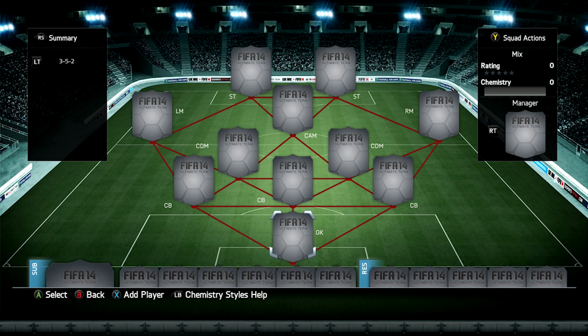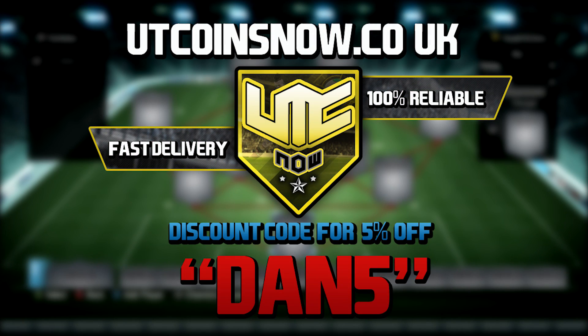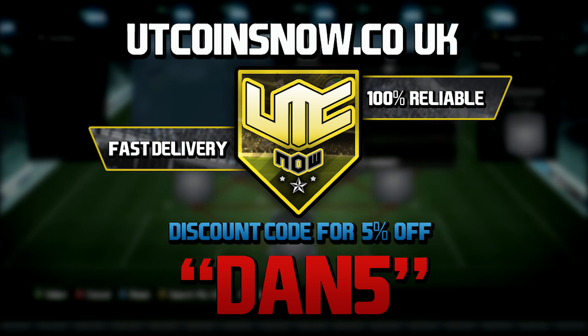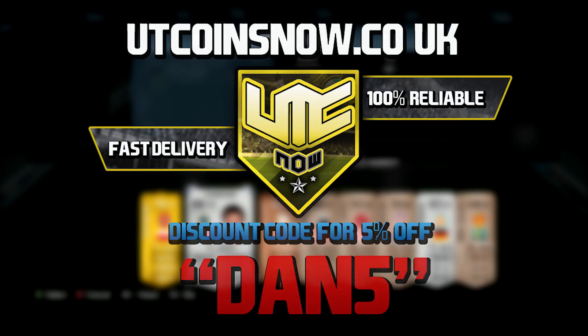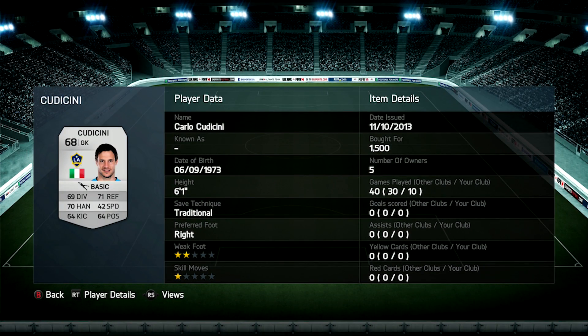Hey, what's up guys, Dan here. Welcome to a new squad builder. We've got a really cheap squad for you today. I did upload earlier so go check that out on my channel. Also go check out utcoinsnow.co.uk, use the code dan5 for an extra 5% discount. Everything you need will be down below in the description. Can we smash the like button and get this to 100 likes?